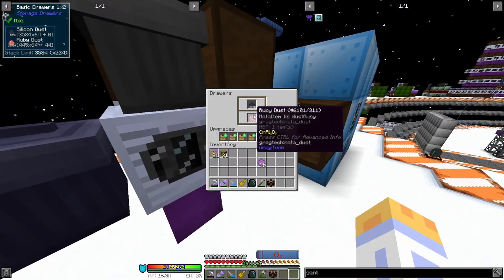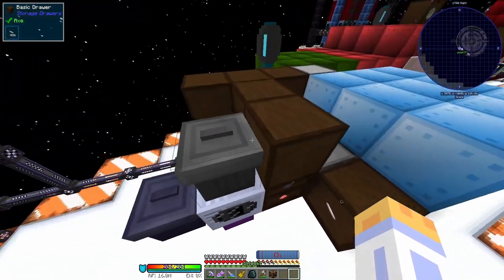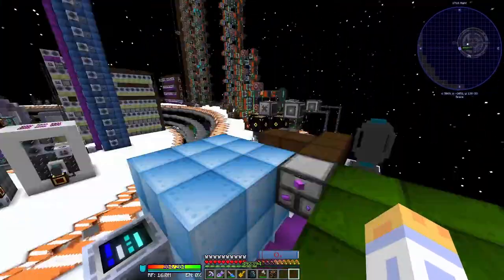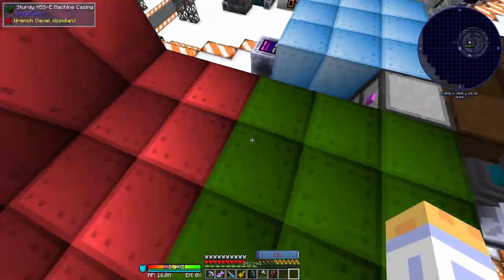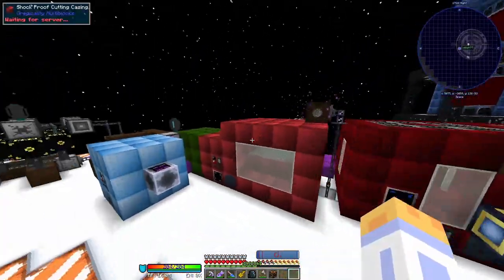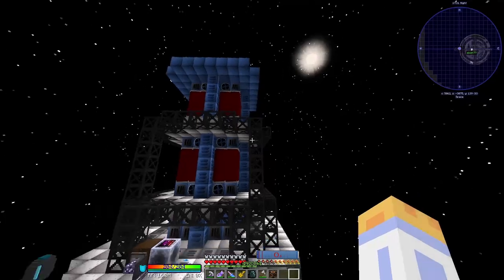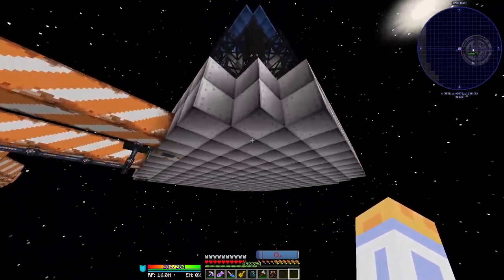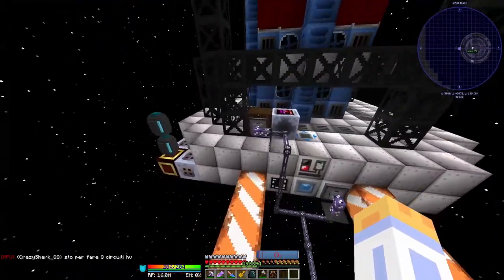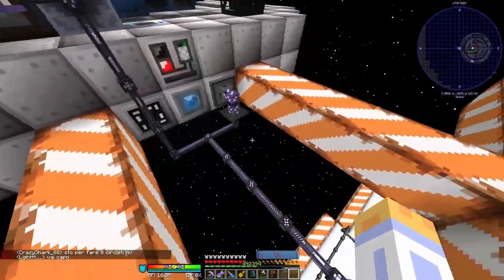This was our starting machine array for Ruby, but it wasn't fast enough so we upgraded to the processing array. This processing array is for draconium, since we were consuming a vast amount in our fusion towers and the one IV solidifier we had wasn't fast enough. Now we get to the big circuit chipset crafting line. We should actually start with the rotary hearth furnace, which is making neutronium bulls. You don't need to do this, but I recommend it because it is one of the coolest multi-blocks in the pack and you only really get access to it post-tank.